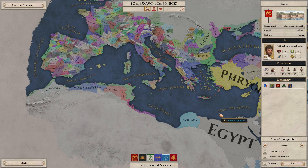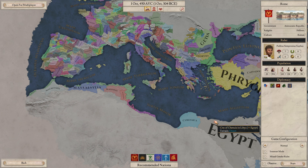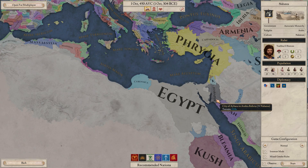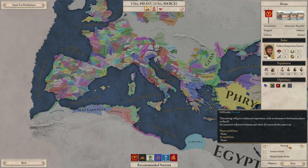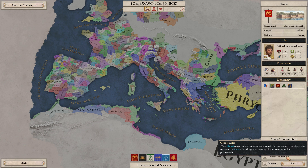Let's jump in as Rome — it's Imperator Rome after all. We are a local power, and as you grow you become a regional power, a great power, and so on. We are an aristocratic republic, so this is our government form. We get rulers every five years. There are monarchies, tribal governments, and so on. We are Hellenic religion and our culture is Roman. There are different religions — Druidic, Arabic, and so on. There's a difficulty setting, which is nice. I'll play on normal. Iron Man mode is available for those who want the challenge; it also enables achievements. And there's a mixed gender roles option, which enables gender equality even if it wasn't historically accurate — I like to play with this because I play Paradox games to break history and see when things go off the rails.